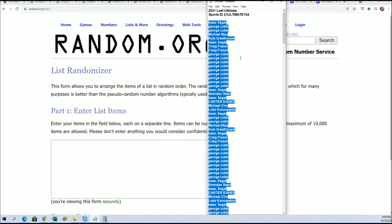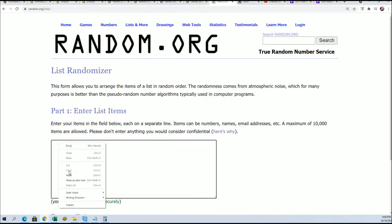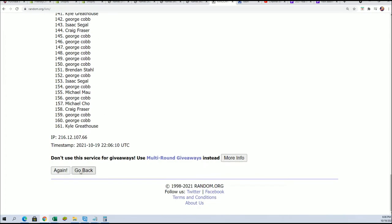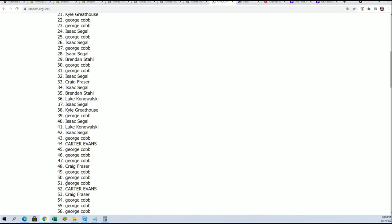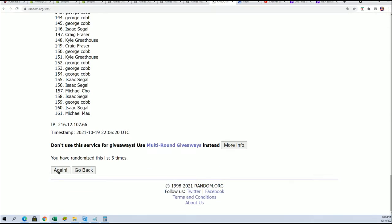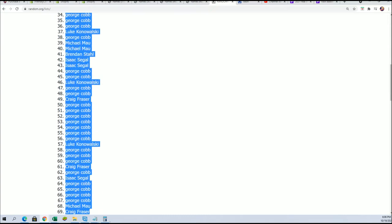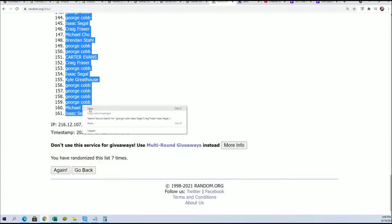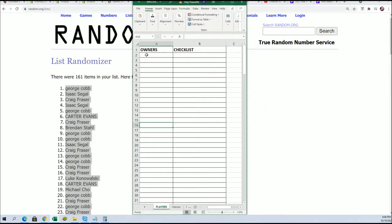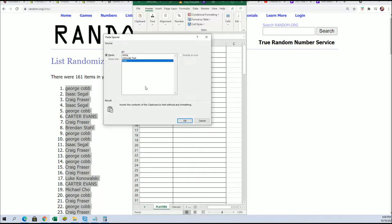All right, here we go, this is 104 everybody. We've got our owner name list and we're going to random the owner name seven times — should be 161 — and we just multiply the owner list by seven and put them through the random to match the size of the checklist. So each spot you guys were seven on the checklist. We ran this seven times. Good luck! Here's the lucky number seven. The first random is finished; we're going to do the same thing with the second random, except it's going to be the checklist players going through here.